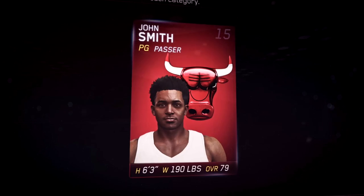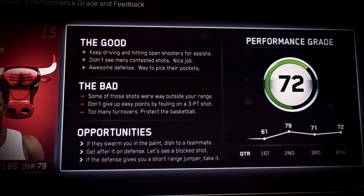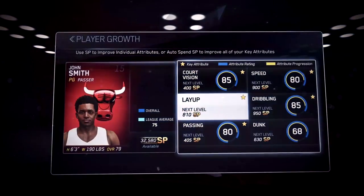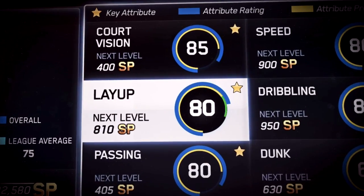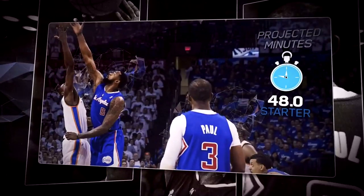Once you're on an NBA team, you'll begin earning skill points for getting high grades, putting up solid stats, and completing career milestones. Spend these points to improve your key skills, which will then boost your overall rating and move you up on the depth chart at your position. Play well and you'll be a starter in no time.